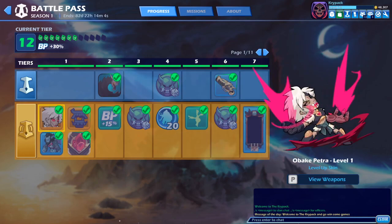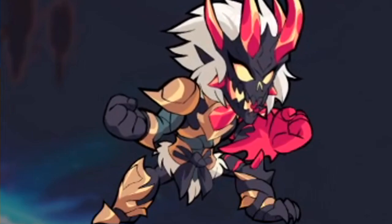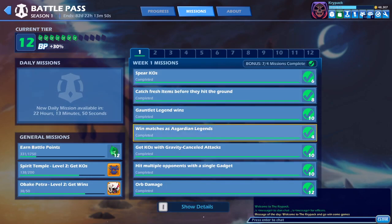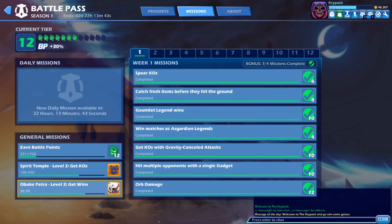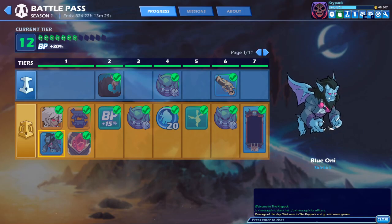First, let's explore what we have in the battle pass. Of course we have Petra, which then levels up — I think level 2 looks pretty pog, level 3 is also pog, level 1 is eh. I'm actually close to reaching that because I have all the missions complete. I need 12 more wins with Petra to get her to level 2, and I'll be getting my podium to level 2 pretty soon as well.